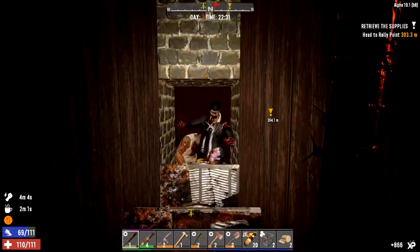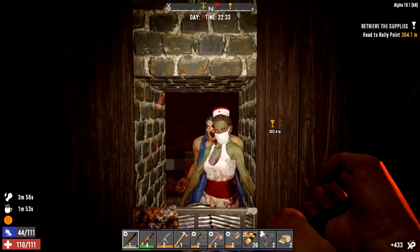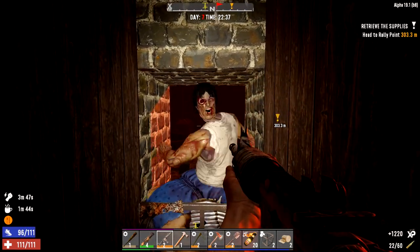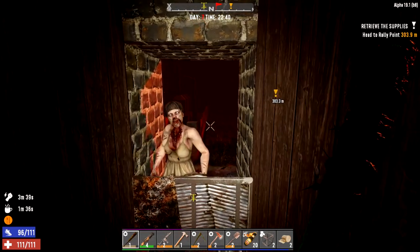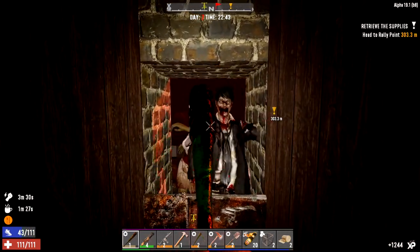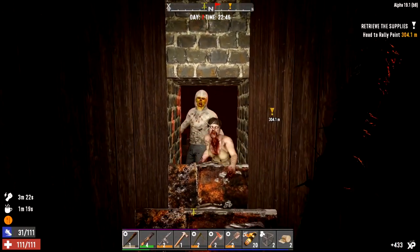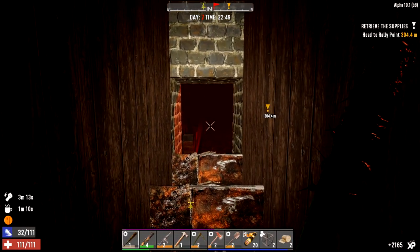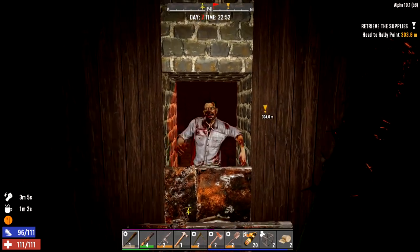We'll try and save the 7.62 if we can, and try to get rid of the normal zombies a bit easier with the bat. Even normal left-clicking is doing enough work to these zombies while we've got the skull crushers on — three minutes left of those. Let's re-upgrade the hatches because of our little mishap earlier.